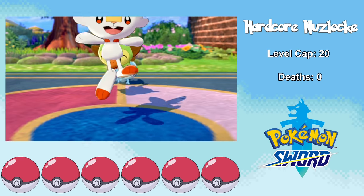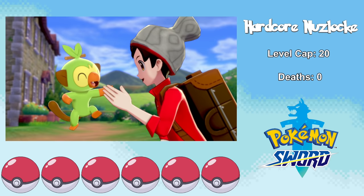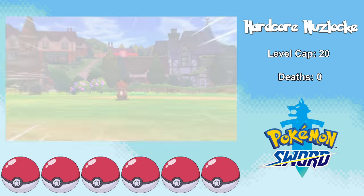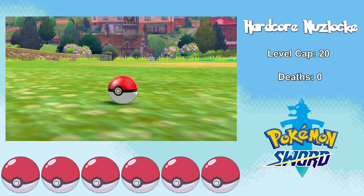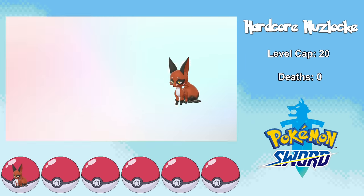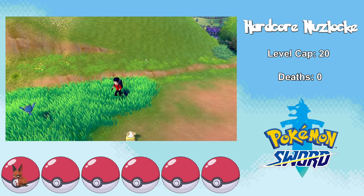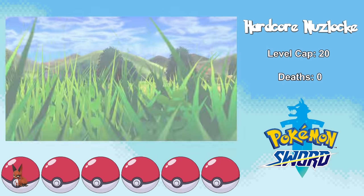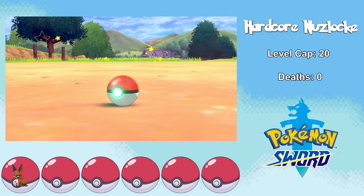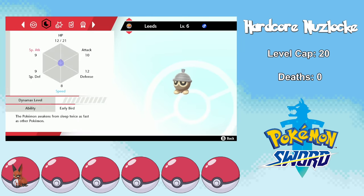Leon lets us choose our starter Pokemon, none of which is going to turn into a Dark type, so I just make the most base decision. We can then go to Route 1 and find our real first encounter, a Nickit. I capture and name her Bristol, and it turns out she has a Brave nature — plus attack, minus speed. After acquiring some new hipster drip in Wedgehurst, we move on to Route 2, where we find our second encounter, a Seedot. Seedot isn't a Dark type until it evolves into Nuzleaf, so we bench it for now, and it ends up having a Quiet nature — plus special attack, minus speed — so pretty garbo.